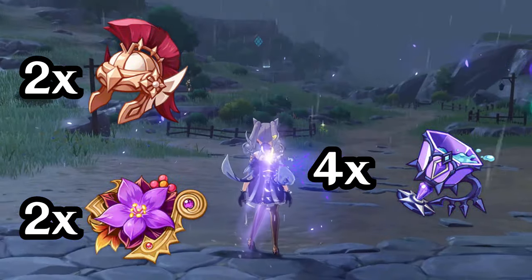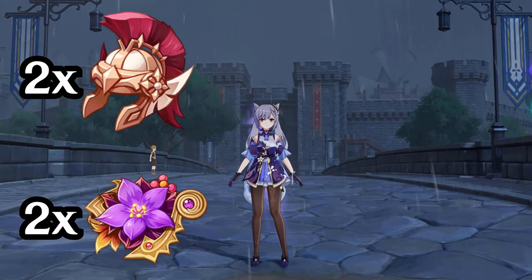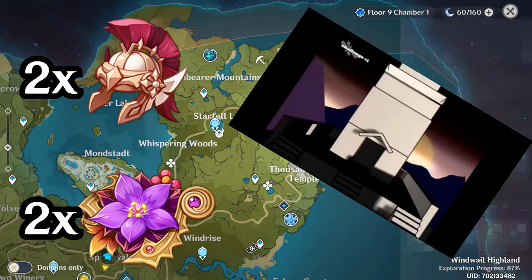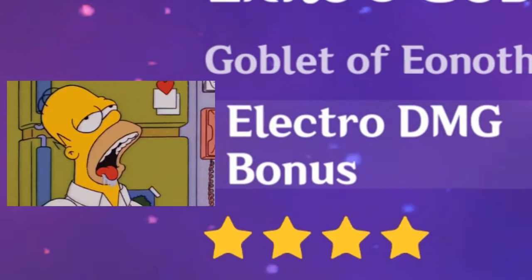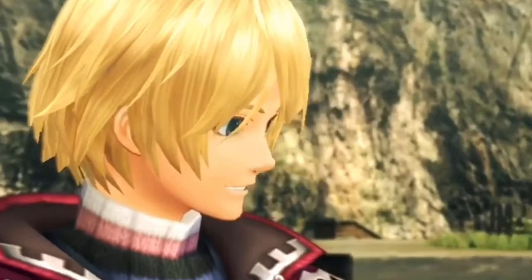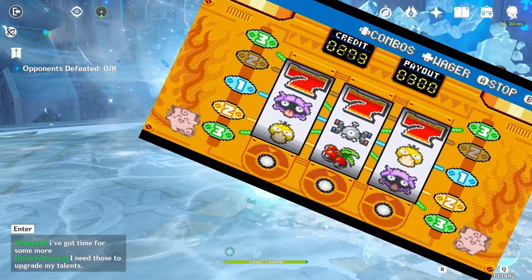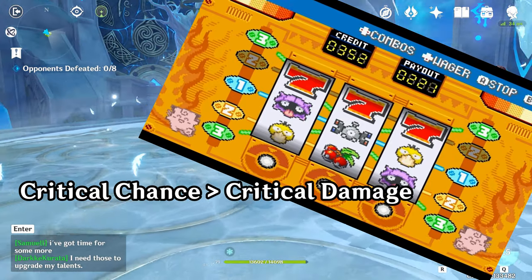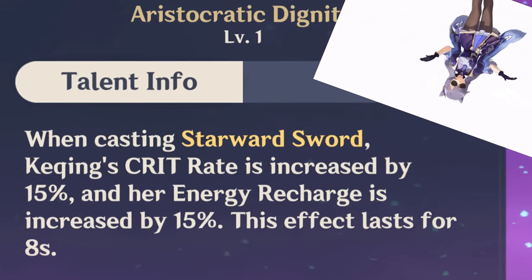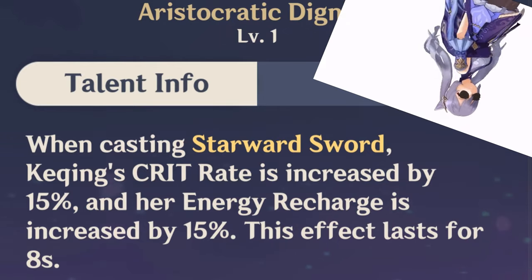It's worth grabbing them all to use against different enemies depending on what you're facing. But overall, two Gladiator's Finale dropped from world bosses and two Thundering Fury from Midsummer Courtyard are your best all-around items. You want a Goblet with Electro Damage — this takes forever to farm, especially with good substats, but it's worth it. Aim for as much crit as possible while making sure your crit damage is about twice that, then focus on attack. Physical damage is useless. Note that her talent will give 15% crit, so any crit above 85% will be wasted — consider aiming a little lower.